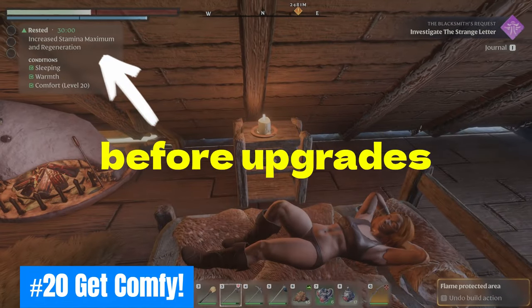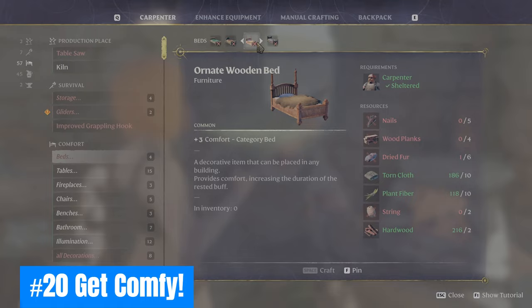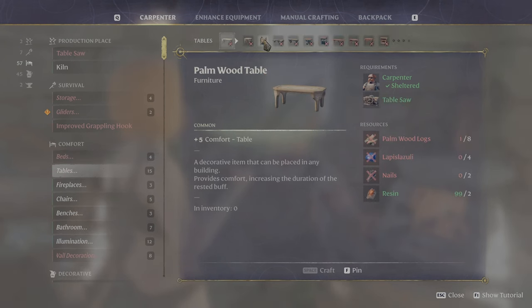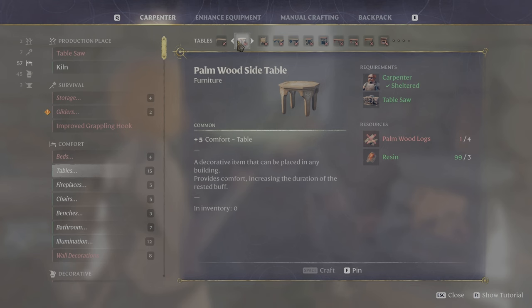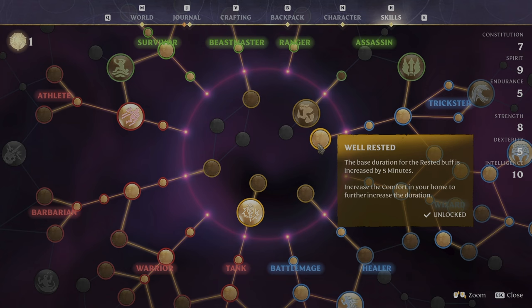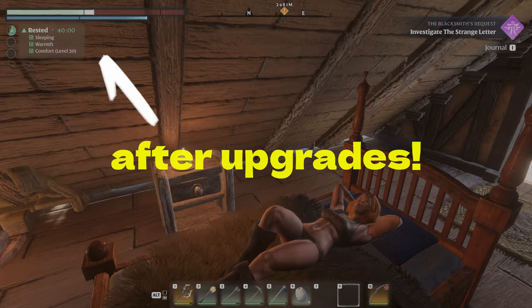Twenty: Get comfy. The higher your home base comfort level, the longer your well-rested buff. Craft higher level items and place them inside your home for a longer duration. You should also grab the well-rested node from the skill tree to extend your rested duration even further.